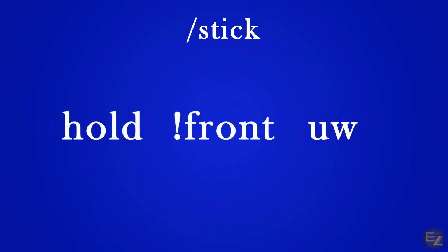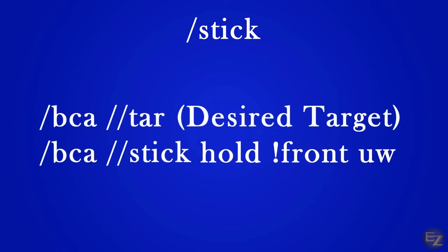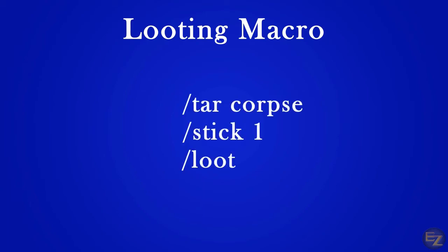So now, altogether, if we use the same targeting command line in conjunction with our new stick command line, we should see all of our characters line up behind our primary toon. Another quick example with the stick command is a looting button. By using some of the previous command lines, we can create a really handy looting assistant.